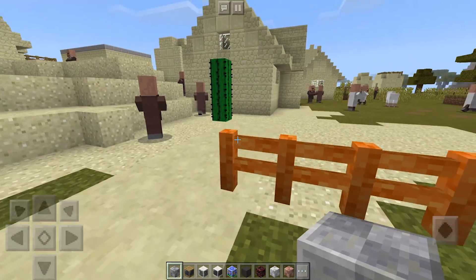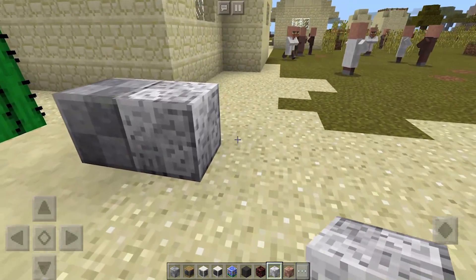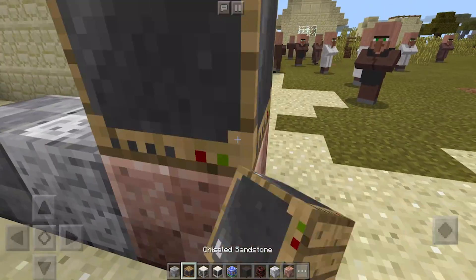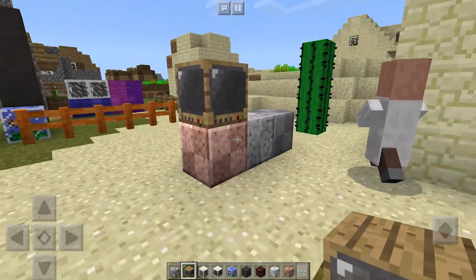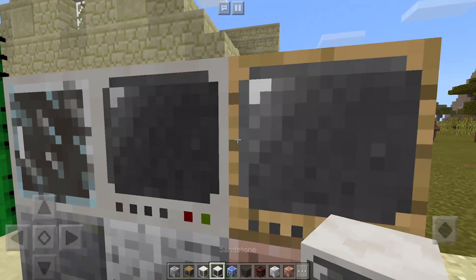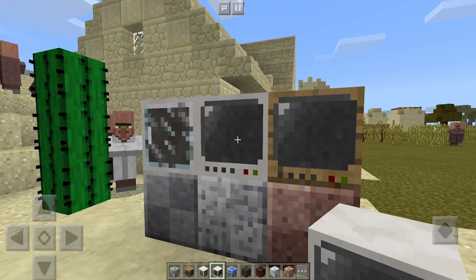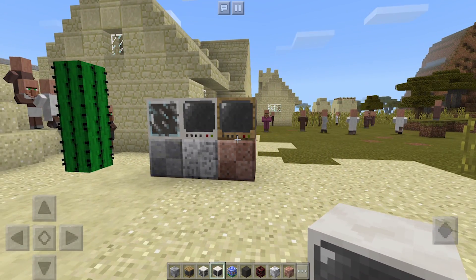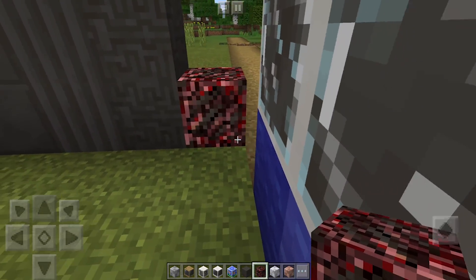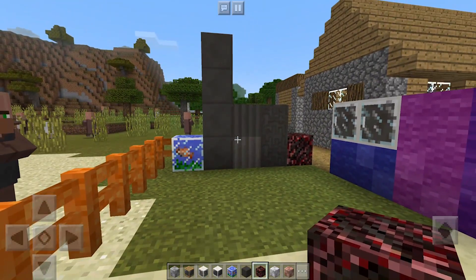If you do find one, trust me, you're going to want to keep him for later. We have our redesigned andesite block and our redesigned diorite block there. They all have this really nice checkered design. Then we also have the television, which is pretty cool — that's our TV. We have our cupboards, and of course we also have a quartz television. You can get actual TVs in your Minecraft world, which is really, really cool. Unfortunately they don't work — they are just for design, but they'll be really nice decorations in houses.